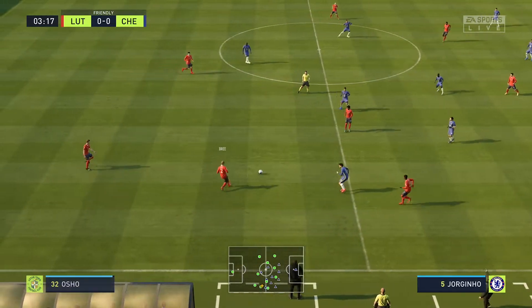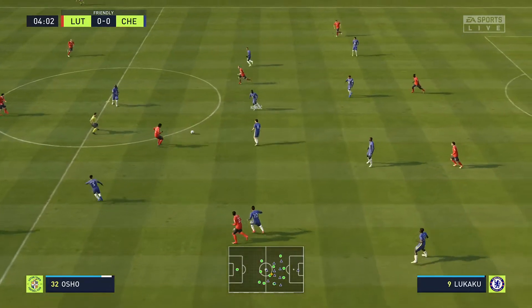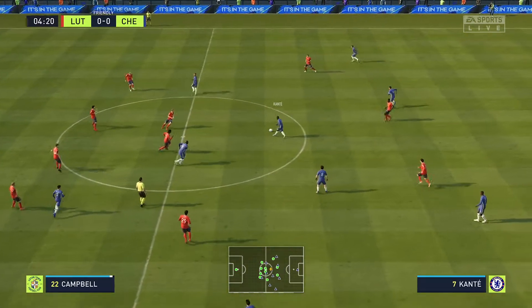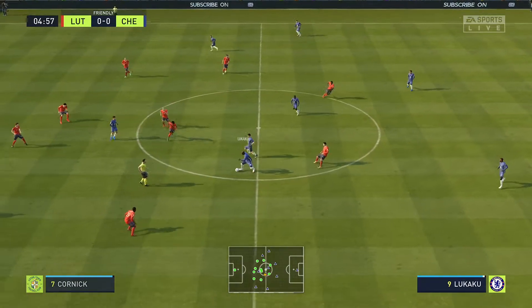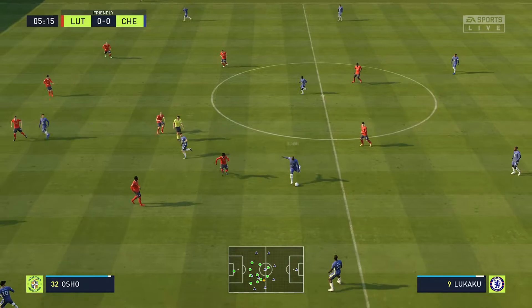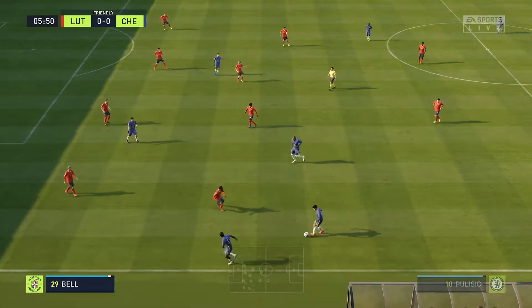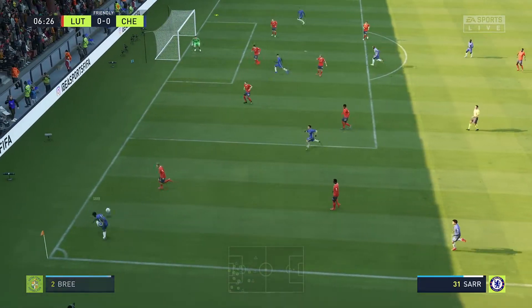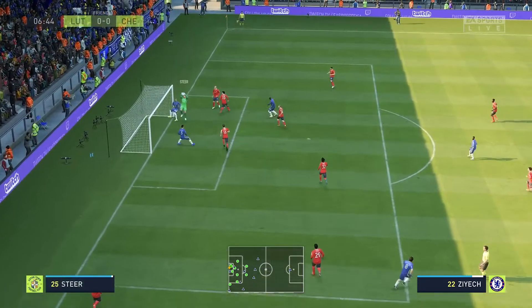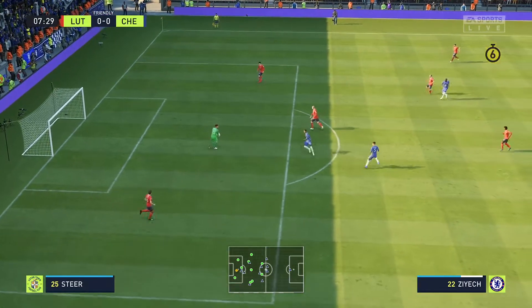James Bree. They've lost it. Lukaku. Pulisic — well, showing good patience. And delivers towards the back post. Well, in fact a bit too close to the goalkeeper and that was always going to be claimed.